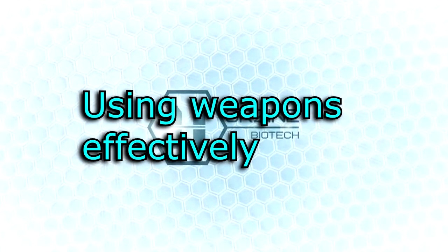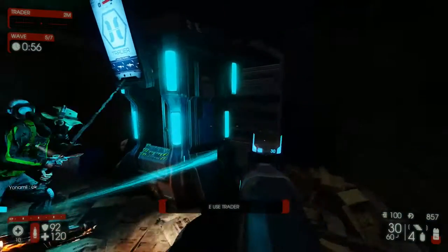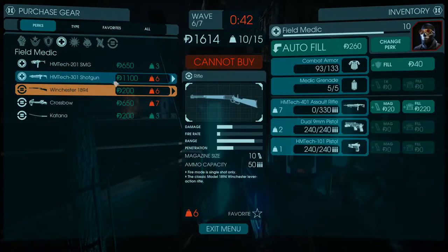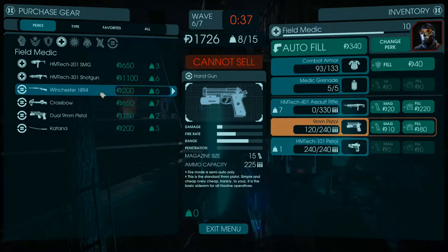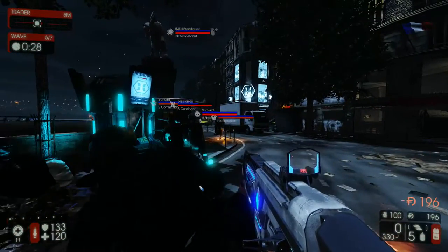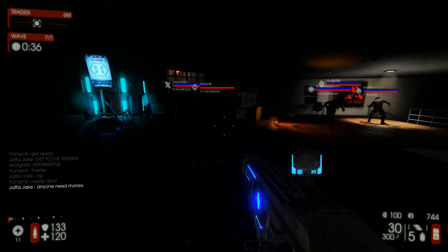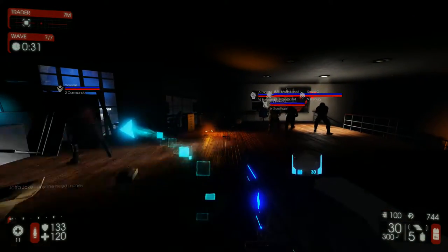Using weapons effectively. What gun do you use? You should only choose medic class weapons. If you just use one medic gun and then use other class-based weapons, you're going to be either useless or switching between guns all the time, and that's just not effective nor fun. When I play, I use the medic pistol until I get enough money for an SMG, then I use the SMG until I have about 1200 dosh, then I sell the SMG, buy the assault rifle, then when I get enough money buy the shotgun, and just keep restocking my ammo, grenades and armor, and give all my spare money to my teammates. This way you have free weapons with healing benefits, and your teammates can be more effective with stronger weapons as you give them your extra dosh.